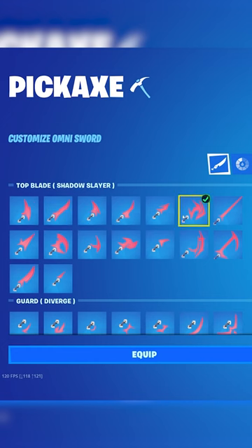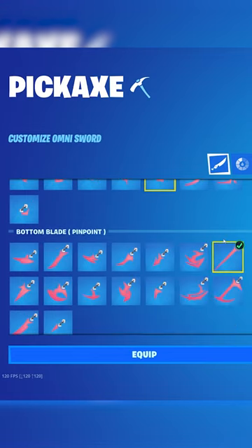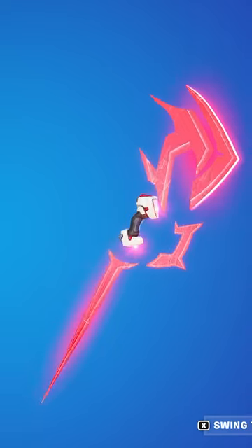For the top blade, you want to select Shadow Slayer. For the guard, you want to pick Triple Horn. Then for the bottom blade, you want to pick Pinpoint. It should look something like this.